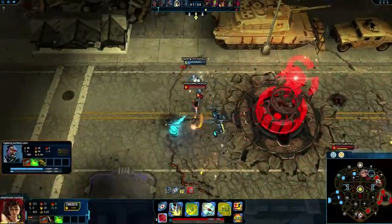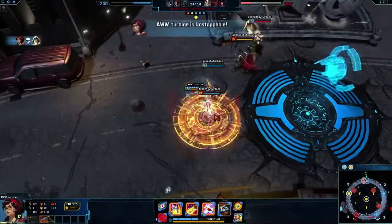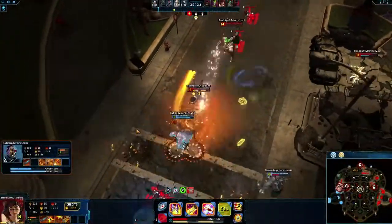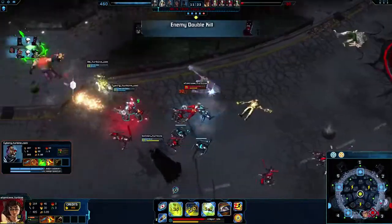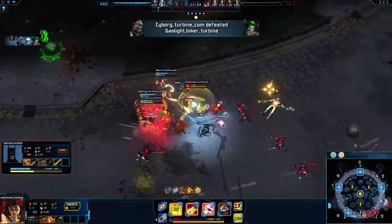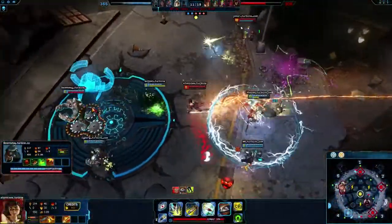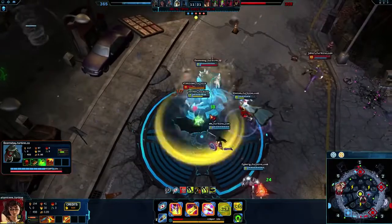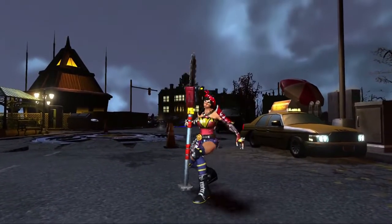At level 6, Reclaimer gives Atomic Wonder Woman deadly ganking potential. Your two most common options are to chase a fleeing enemy and secure a kill, or join a teamfight and attack a prime target. Avoid initiating teamfights, or the enemy team will focus and kill you. Always try to coordinate with your team before you ult, or you may end up alone and surrounded by enemies. Kick up dust and shred your enemies as Atomic Wonder Woman.